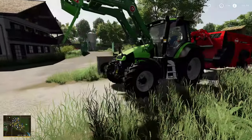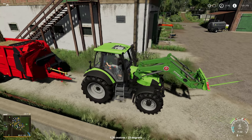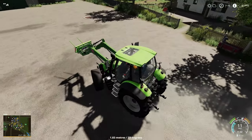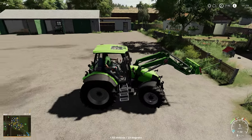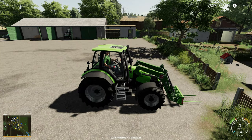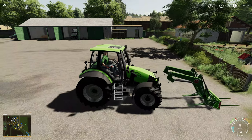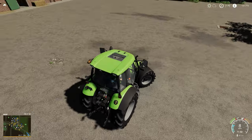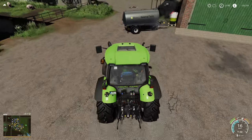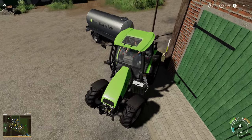We just need something to sit in these two fuel tanks we've got available on the farm. Eventually we won't be doing this because we'll be making our own from by-products, but we need to first start sending some stuff to these points around the map.